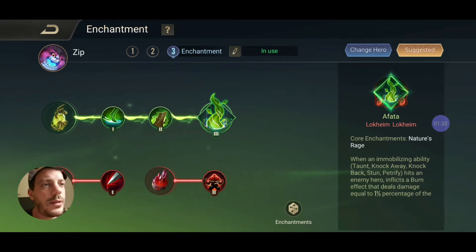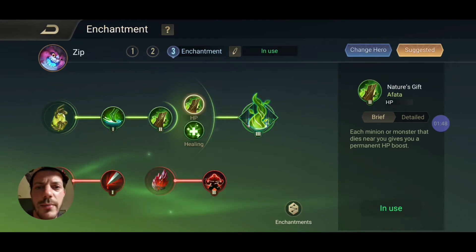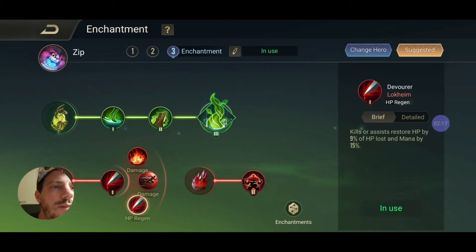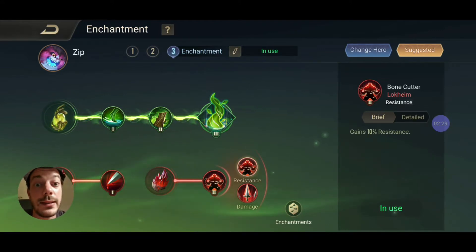Enchantment-wise I have set the build on Afata, and there we're using the River Treater for the regeneration of mana and health as well as the Nature's Gift that gives us some nice HP. Healing is not really recommended because we don't have a healing ability. I'm using the Rage to get some percentage damage out that's calculated from the max HP that the enemy has. In the second tree we're going with utility, so I'm having the Debower for the HP and mana restoration and the Bone Cutter for an additional 10% resistance that'll stack nicely with our boots. So that is the build — let's see some gameplay.